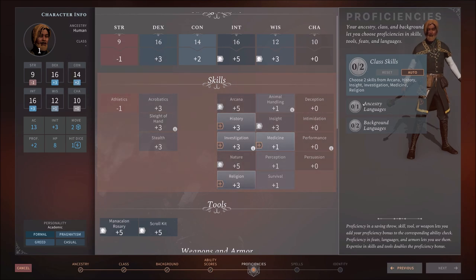Notice we have class skills to pick two, one ancestry language, and two background languages — because of our choices for wizard type and background. Let's talk about our class skills. We already have Arcana, Insight, and Nature flagged from our background pick. Two more to pick from: History, Investigation, Medicine, and Religion. Notice how Investigation has an eye icon — although part of the rule set, this element is not used in the Crown of the Magister main campaign.